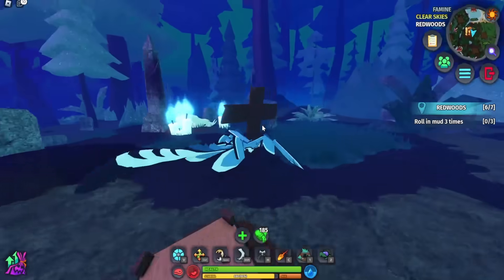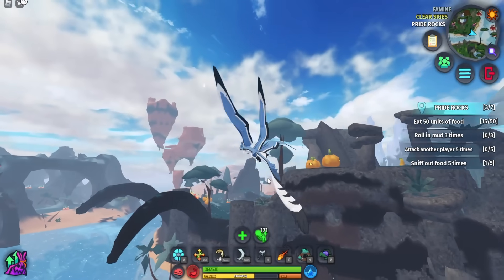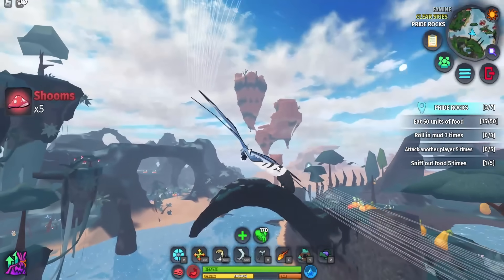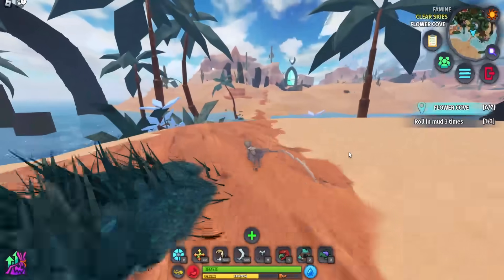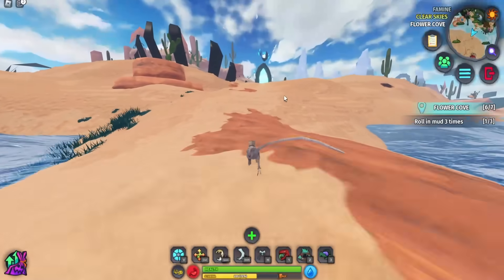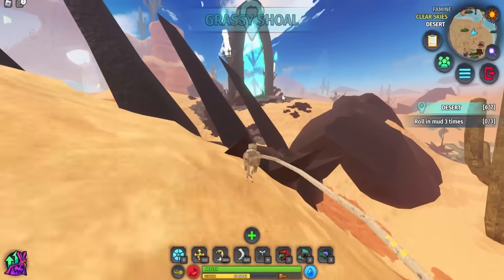The other new addition is a maze in the desert. You can see the portal from pretty far away. Important: you need to be a tiny creature to enter the maze. We're using the Puff, but any tiny creature works.